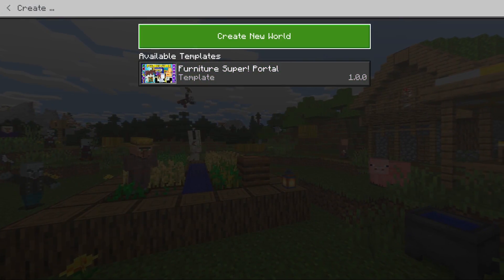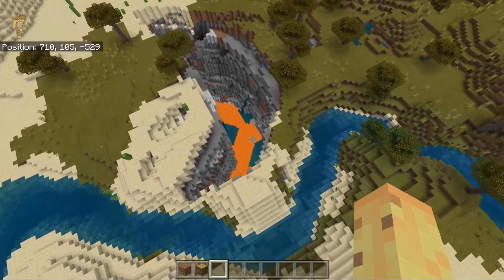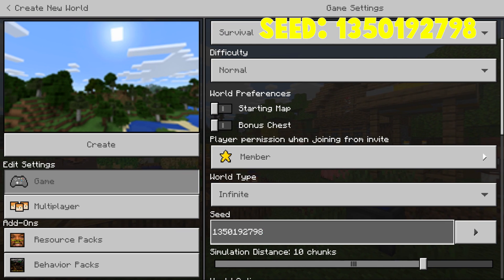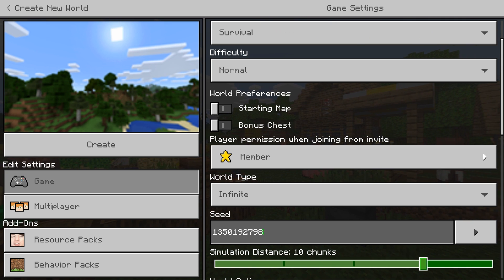This seed has the reputation for spawning you in lava — literally, not just like 'oh it spawns you near lava.' It's a really dangerous thing. This is a seed that supposedly spawns you in a giant lava pit, and I wanted to show it all to you including literally the loading process, because it sounds so insane it can't humanly be possible.